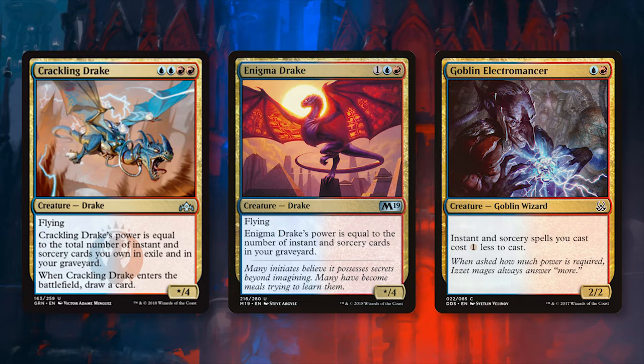Crackling Drake is the new kid on the block but serves a nearly identical role as Enigma Drake. At two blue and two red it's a bit harder to cast but does provide some extra upside. First, it does replace itself once it hits the battlefield — this doesn't trigger if the Drake is countered, but in most instances the Drake will replace itself even if it gets removed immediately. Second, the Drake also gets a power boost from instants and sorceries in the graveyard but also those in exile. With jumpstart being a sub-theme throughout this deck, we will have some spells in exile which this can capitalize on. Crackling Drake also has a strong toughness of four, so burning it out is a much less viable option for a number of other decks.